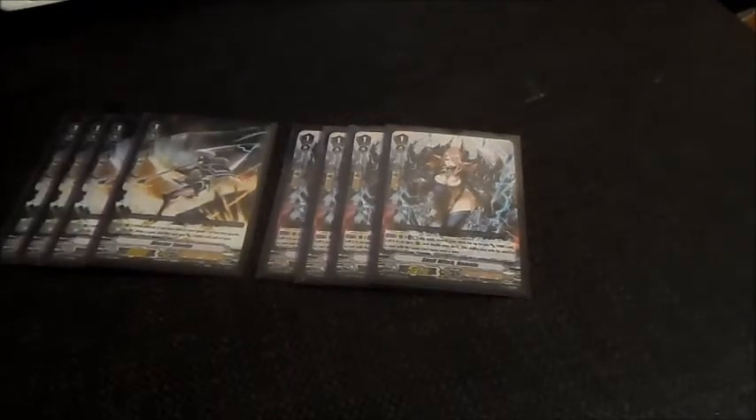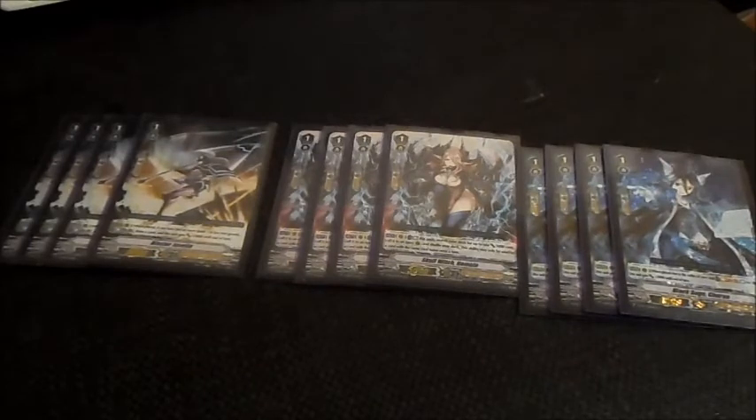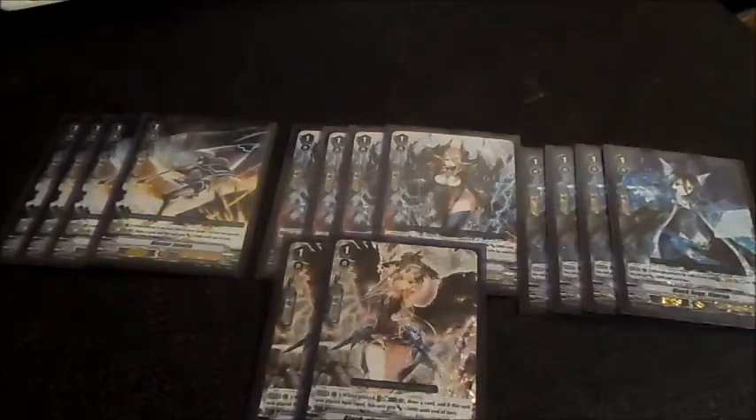So we've got four Blaster Javelins and four Domains. You rest her and superior call another unit — she's a 5,000 power attacker. Then we have four Black Sage Karens and two Blackwing Sword Breakers. Sword Breaker is not only good for Domain's ability but also good for drawing power so you draw more cards. This is kind of based on Rancis Gamori's deck with my own take on it.